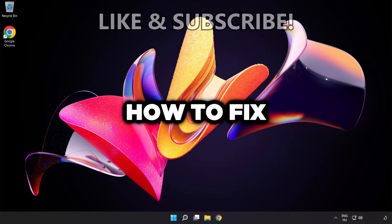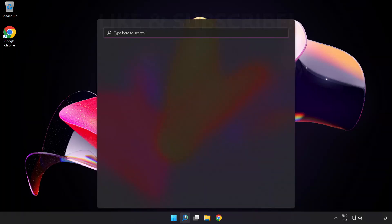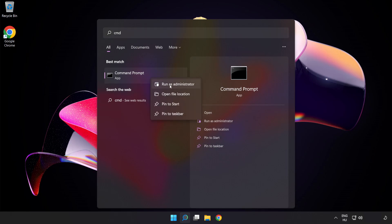Welcome to this video. I'm going to show how to fix connection issues. Click the search bar and type 'cmd', then right-click Command Prompt and click 'Run as administrator'.